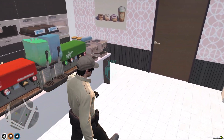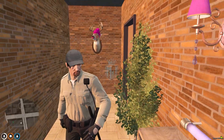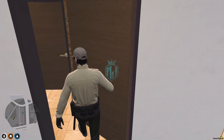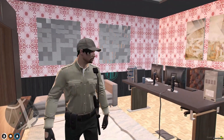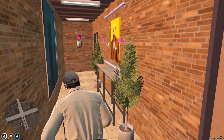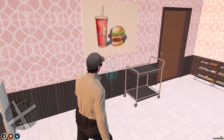We have the kitchen area right here, and this additional area as well. Over here is what looks like a clothing area, and this one is the office area — it looks very nice and clean.